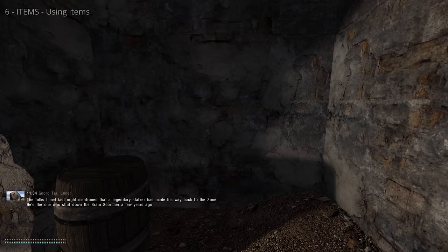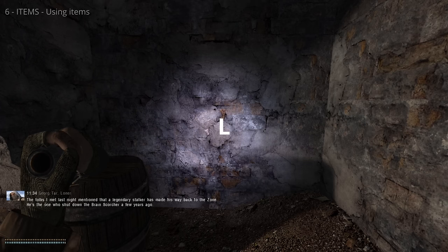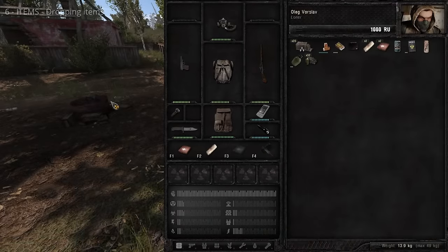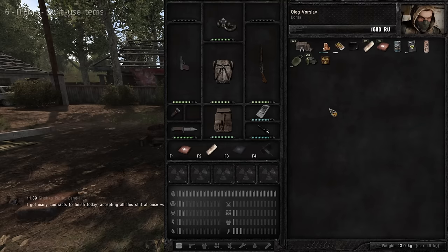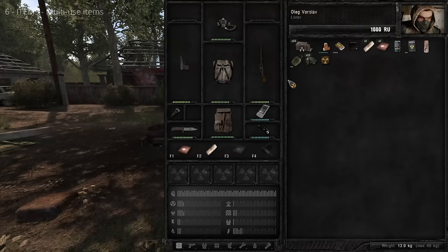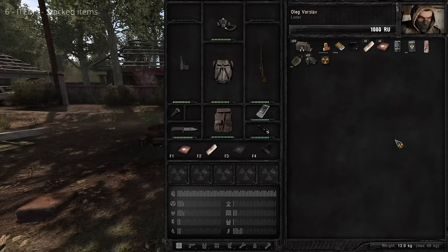Some items aren't used directly and are consumed during maintenance and repair. Drop items by dragging them from your inventory into the world, or right-click and select Drop. Some items have multiple uses, such as purified water and the first aid kit — the number of remaining uses is displayed as pips underneath the item. If you have more than one of the same item, they automatically stack. Stacked items show a multiplier in the top left corner indicating how many are in the stack.